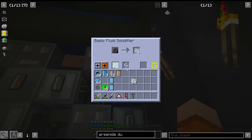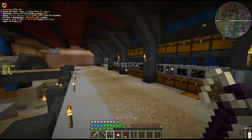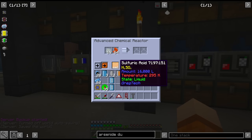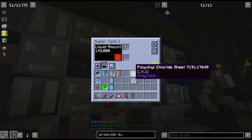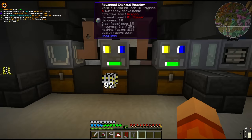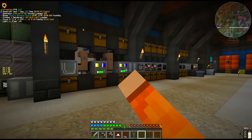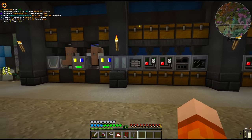Now that we have polyvinyl chloride, we can take this over to our double chemical reactor setup here. The polyvinyl chloride, copper and sulfuric acid — sulfuric acid we also make out here — this combines into the plastic boards. And then the plastic boards with more copper foil (which is the reason I moved the miner) and iron 3 chloride gives us the plastic circuit boards, which we use for all of the circuits. I'm actually liking the way we've got this set up, and of course eventually it will all be fully automated.